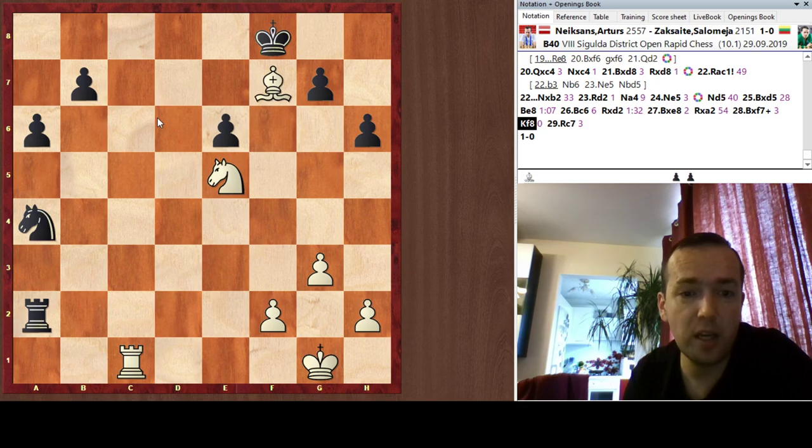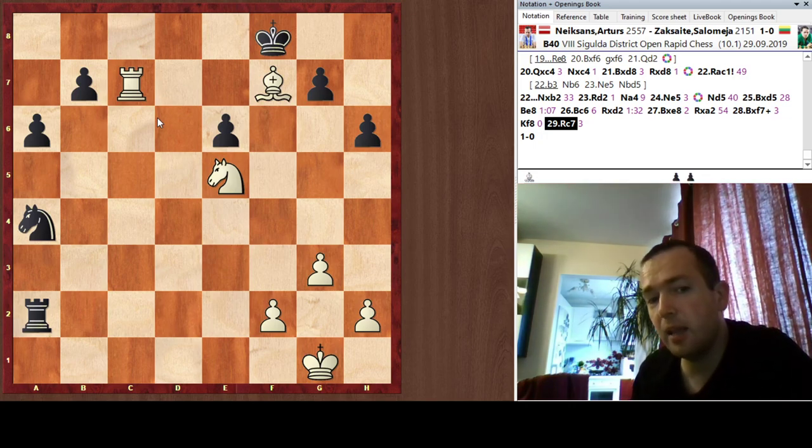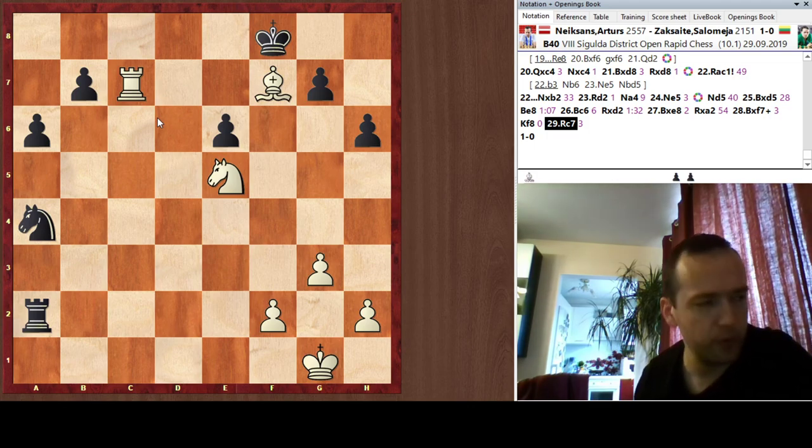Yet another nice bonus: what you can always do in a position with extra material is play for checkmate. The rook, knight, and bishop easily checkmated the Black king while White is also up material. Black decided to call it quits and resign.